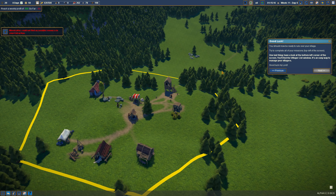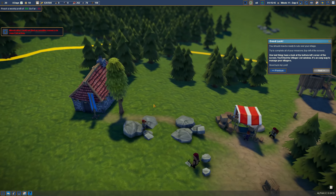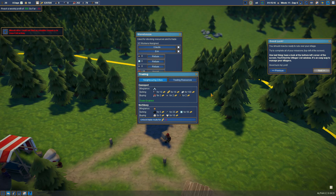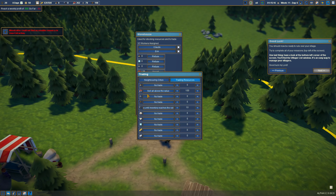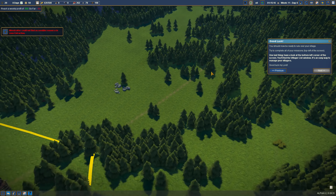Hey there and welcome back to Foundation, I'm Exterminator and thank you for joining me again for Episode 2. We're right back where we left off — we just finished a bit of our manor and started establishing a trade route. We're trying to import some tools and sell some berries, selling all above 100 and buying up to 10 tools.